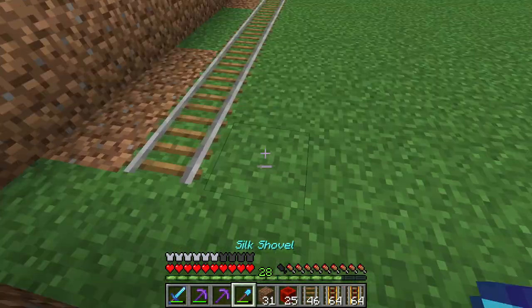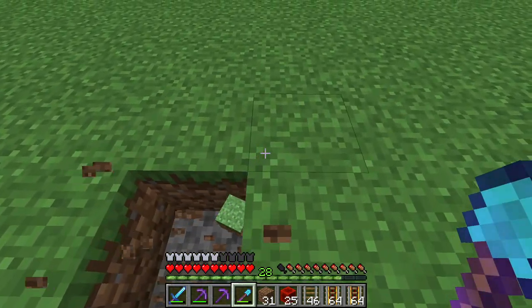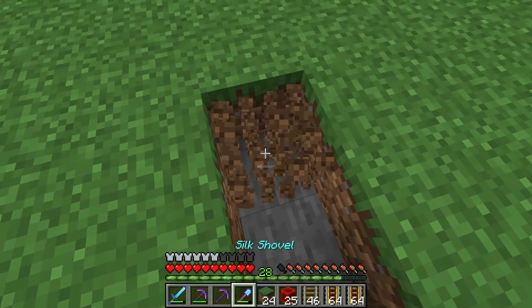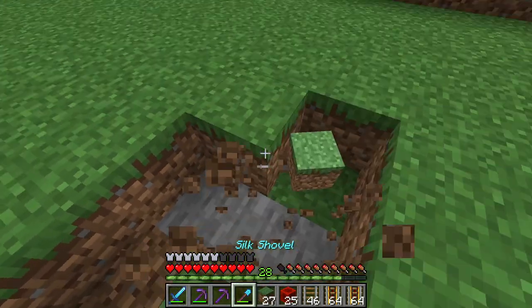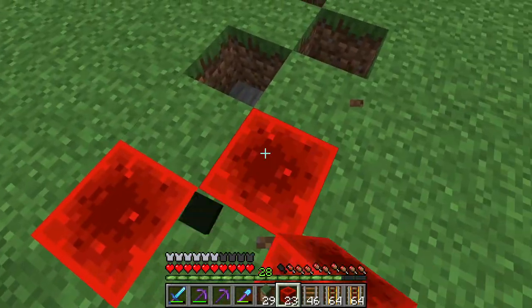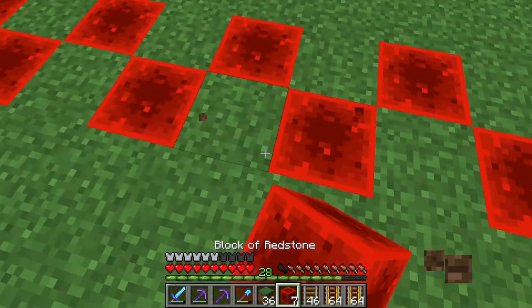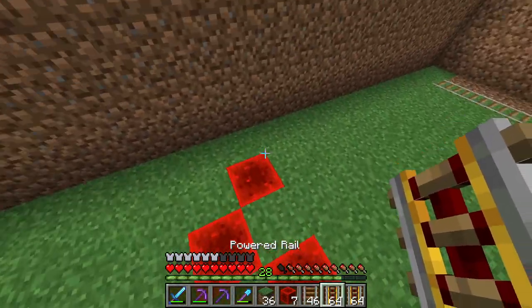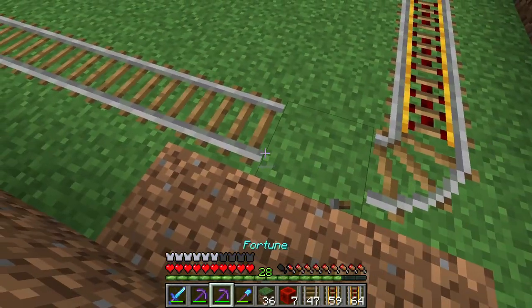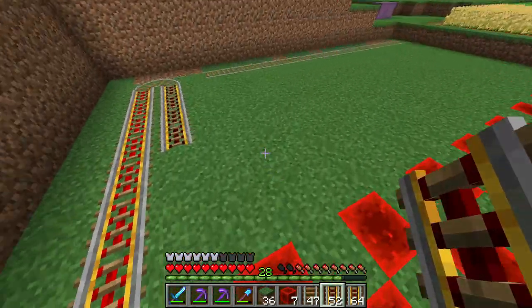We're going to start by going in the middle, counting out nine blocks, so things are symmetrical and can power all the powered rails. We'll go like this and break the path until we've done 18 blocks across each half. Redstone blocks really do look quite cool — a fluorescent powerful red. We put rails all along here and back in a big cart loop.